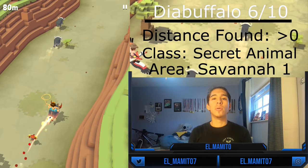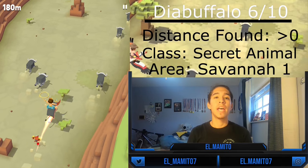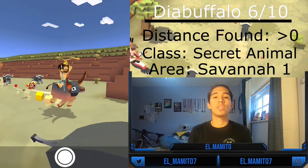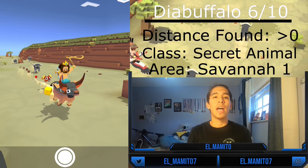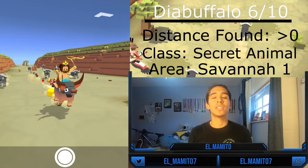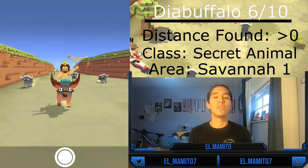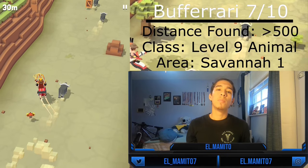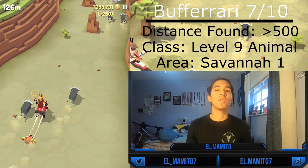The sixth buffalo is the Dial Buffalo, and if you want to know how to actually get this animal step by step, along with all other secret animals, watch my video on how to get all the secret animals — link in the description below. As you may have figured out, this animal is a secret animal and it's not completely easy to get unless you follow the instructions and know exactly how to get it.